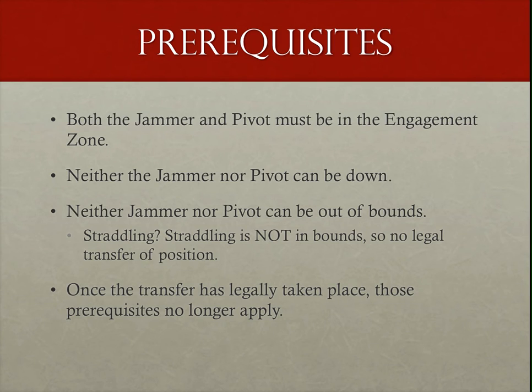Some prerequisites for the star pass are: both the jammer and pivot must be in the engagement zone, both the jammer and pivot must not be down — in the derby sense of the word — and must not be out of bounds. Once the transfer has occurred, they can be any of those things, just like any other player within the normal legal boundaries.